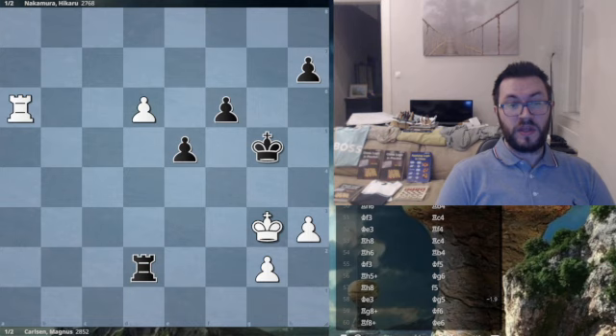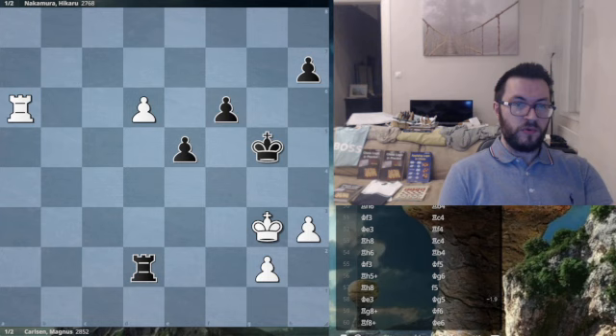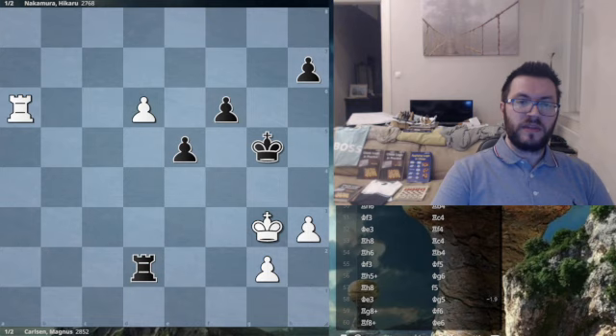Let's talk about the overall strategy. Basically, what Nakamura is trying to do is push his passed e-pawn. In order to do that, he may need to get his king somewhere like f4, once the white king gets pushed away. So let's talk about the ending — Naka plays h5 right here.